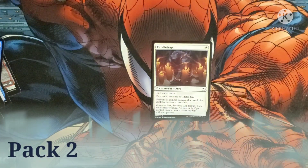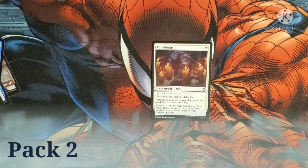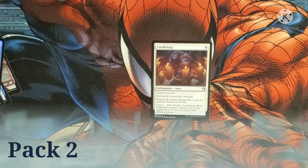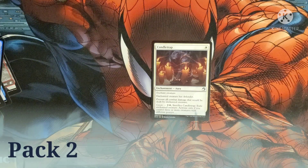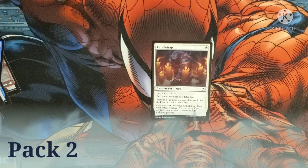Then we have Candle Trap — costs one white for an enchantment that goes on a creature. The enchanted creature gets Defender; prevent all combat damage that would be dealt by the enchanted creature. It also has Coven. Coven is a unique mechanic requiring three different powers to activate. Once you do, pay two and a white, sacrifice it, and exile the enchanted creature.